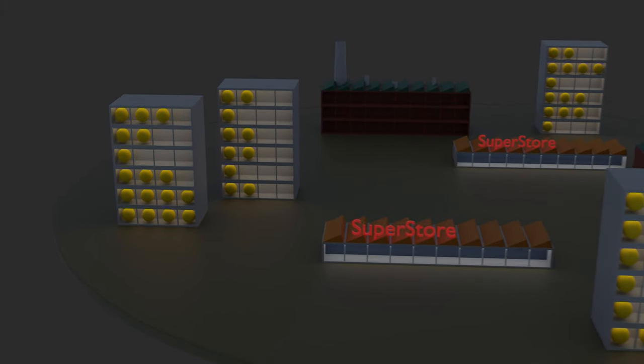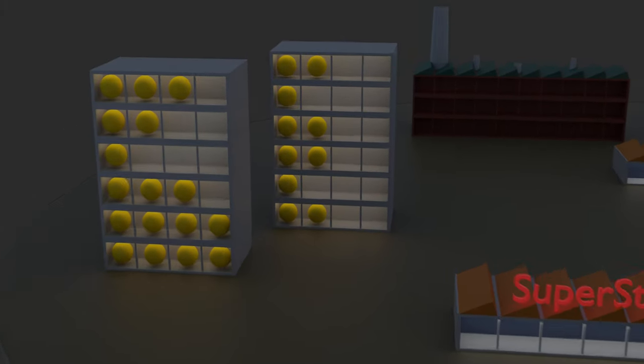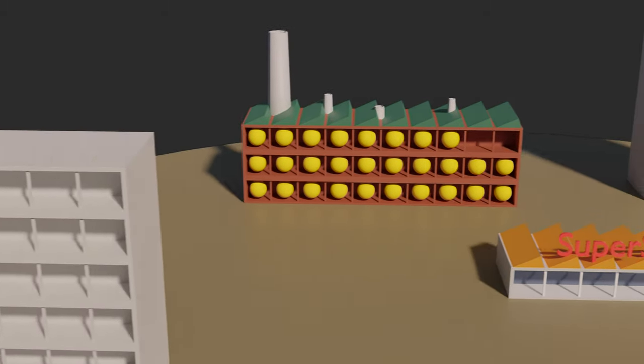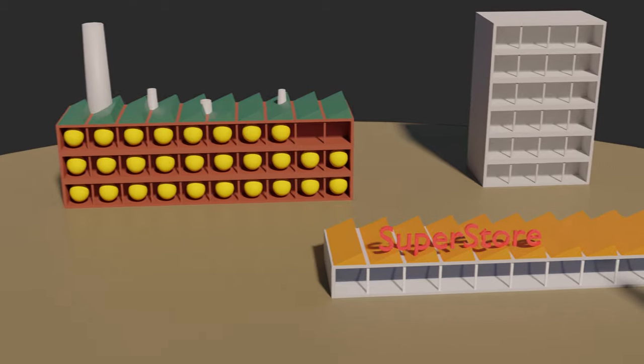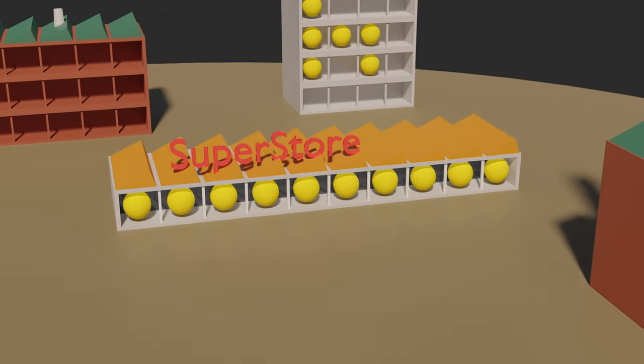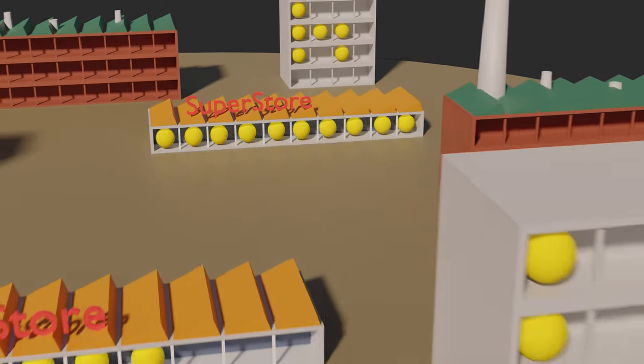On a normal day in this little model city, marbles will leave their houses in the morning, they will go to work in these little factories, some of them will visit a store after work, and finally all of them will return to their houses in the evening.